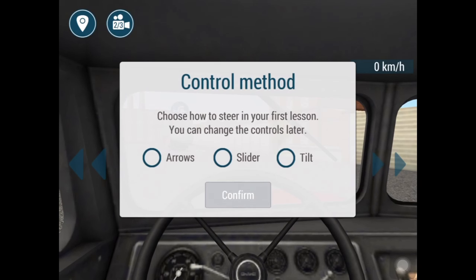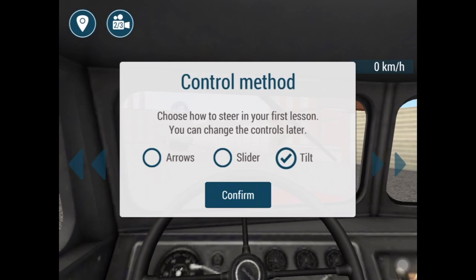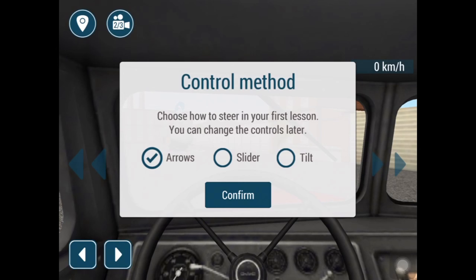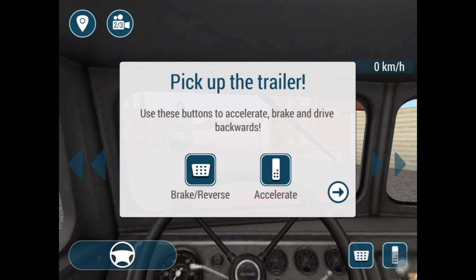Control method — choose how to steer. In your first lesson you can change the controls later. Options are arrows, the slider, or tilt. I guess slider or arrows is better — I don't like the tilting. I didn't like it in Temple Run either, so I'll go for the slider. Left and right, I can change the steering. Confirm and use the buttons to accelerate, brake, and drive backwards.